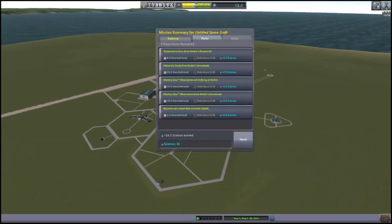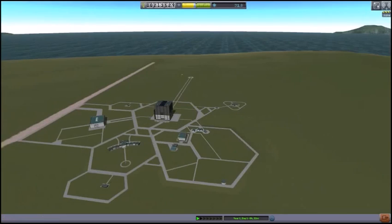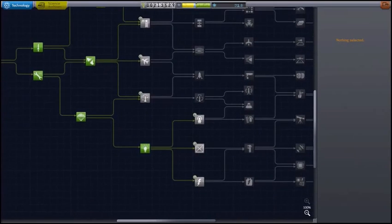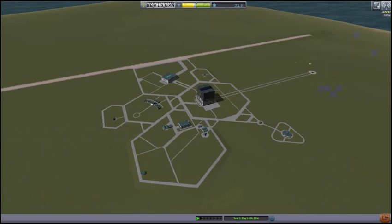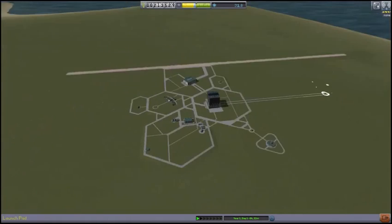I think that's enough for a first go-around. There's another 31.8 science there. We've got 200,000 funds in the bank, and we have enough science to just about buy into the next tier. At 31.8 science, quite probably the next thing we're going to buy will be aviation — the first aviation package. We can probably make enough science on the next major mission in the next tutorial to buy Electrics. We'll see about that next time. Try not to explode any more than is absolutely necessary, and have a great one — thanks.